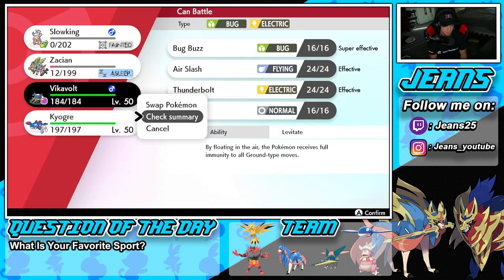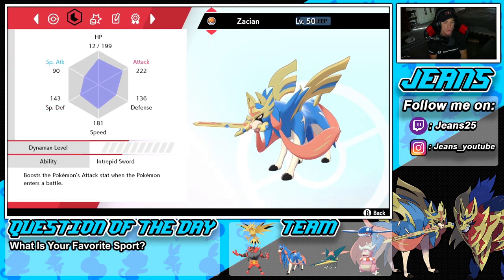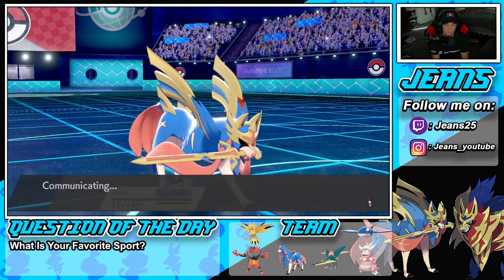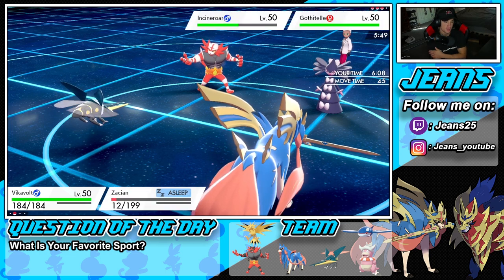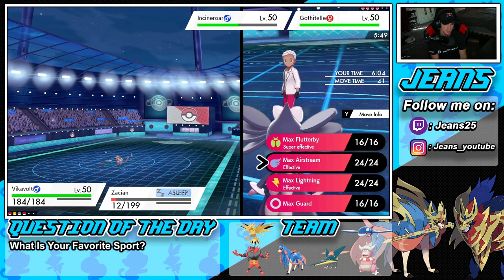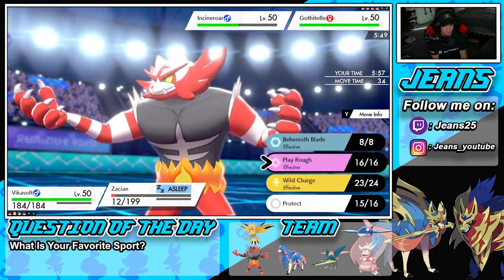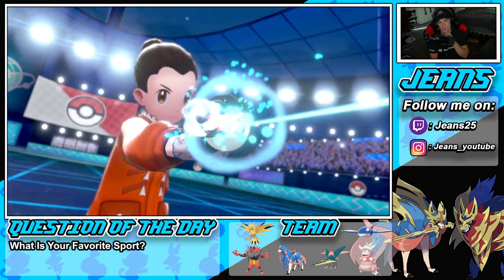Vikavolt's Speed is 43, there's no way Gothitelle is faster in Trick Room. We're slower here so I'm bringing in Vikavolt and Dynamaxing. I'm going to target Gothitelle so we don't keep getting put to sleep — Flutter Move or Max Lightning. I think we just get rid of Gothitelle and then roll from there. Zacian can go for Play Rough into Incineroar.